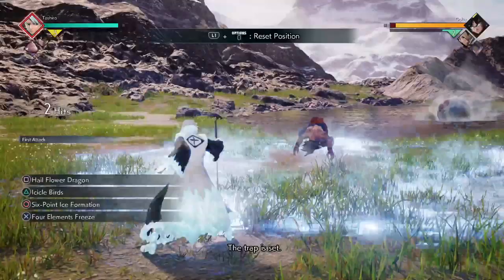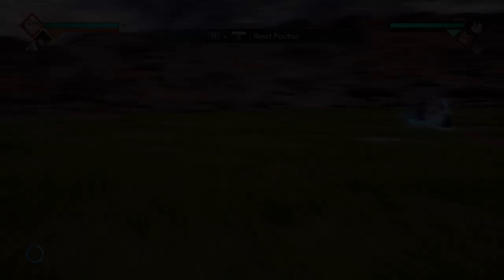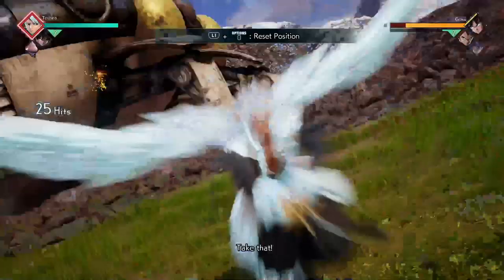His third ability is pretty basic — it's a two-bar combo. If you land it off the fourth heavy or the second heavy, you can follow it up with lights and continue a combo if you're close enough. Mostly if you're against the wall, you can follow it up with Hail Flower Dragon.